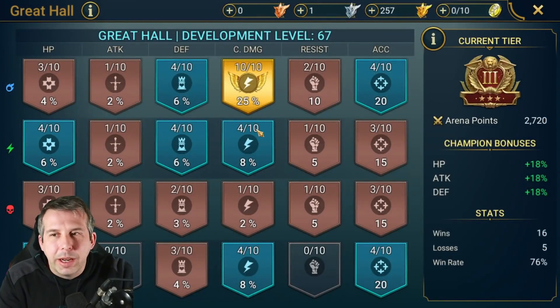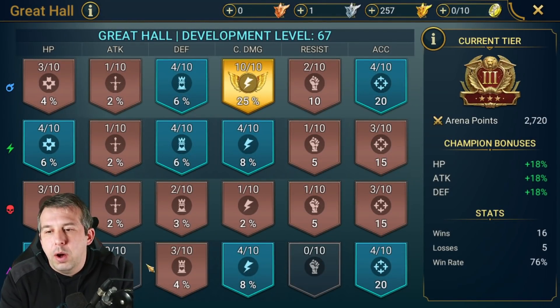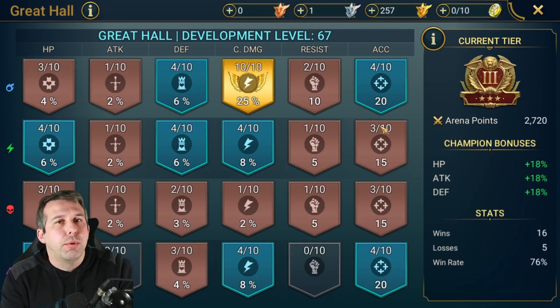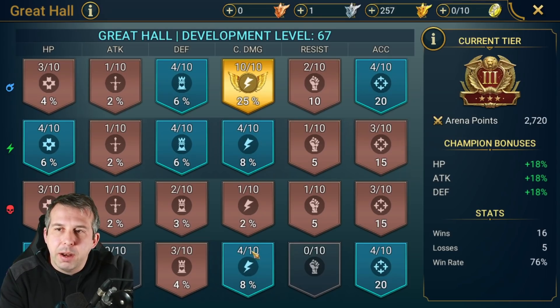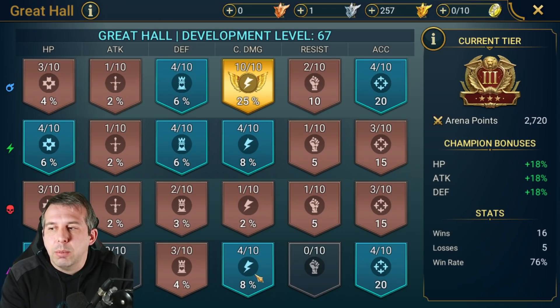Starting as if I was doing a coaching session - what's a great haul looking like? I've started to spread out the stats. You gain a lot of extra stats for not a lot of points if you spread them out early on. Get your twos and threes going in the key areas. I've started to flesh out crit damage, accuracy, defense, and HP - with way less emphasis on attack, because for me it's one of the weaker ones to go after.